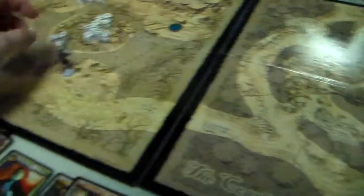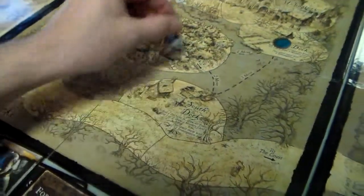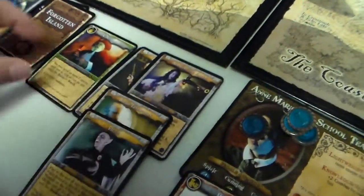Heinrich rolls another 1. He can reach the Forgotten Island but since he rolled a 1 he still gets an event card. He'll carry that one and now he goes to the Forgotten Island.